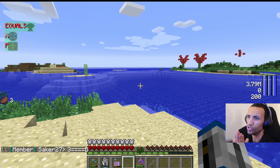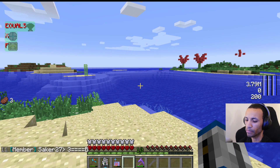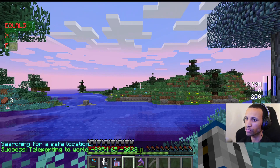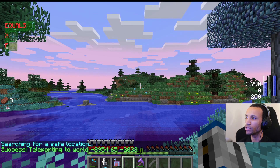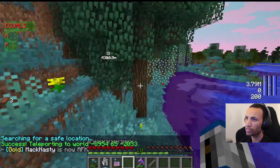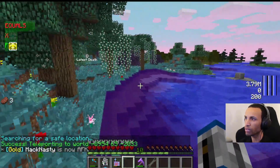So here we are. We're going to start from scratch. You can just do slash RTP — that's a command built into the server. RTP stands for random teleport, and you will go somewhere. You can see that it took me to this really, really cool biome.